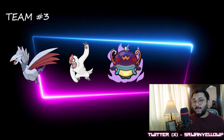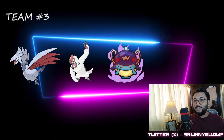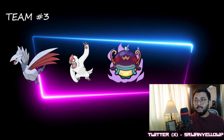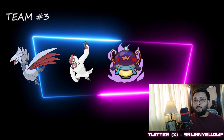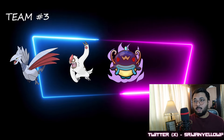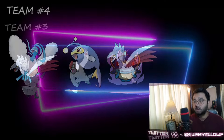Team number three is going to be Skarmory, Vigoroth, and Shadow Whiscash. This is the OG team that has been here for about two years in every season of Go Battle League Great League. Vigoroth is more likely to become your all-time safe swap. I've kept Shadow Whiscash because the 20% less defense and 20% more attack trade-off doesn't make a big difference for a bulky Pokemon like Whiscash. If you want a dedicated video on this team, comment and I'll make it.